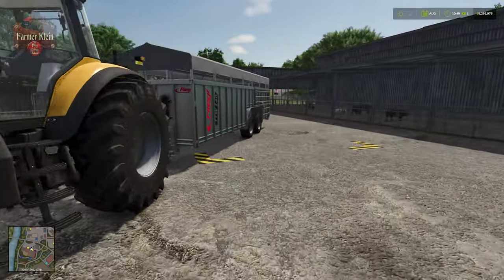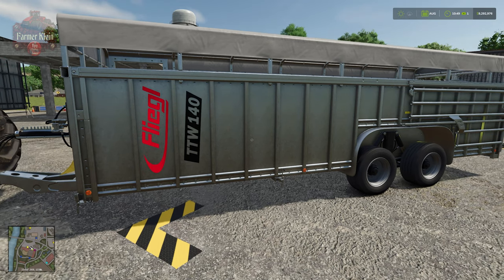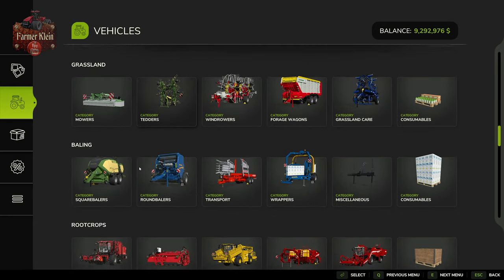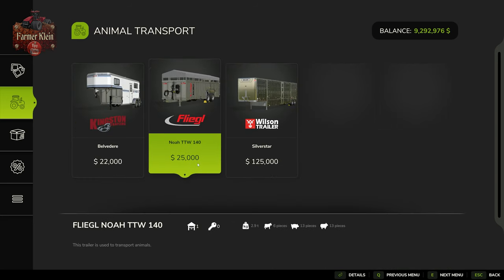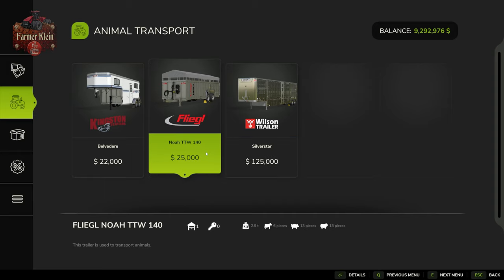We're going to come over to our animal trigger and make use of the Fliegel TTW 140 animal trailer. In the vehicle shop, scroll down to animals — in that section there's going to be animal transports. To transport our goats we'll either need the Noah TTW 140 or the Wilson Silver Star trailer. The Silver Star will require a semi or a fifth-wheel dolly, meanwhile the Noah will connect to either a truck or tractor.